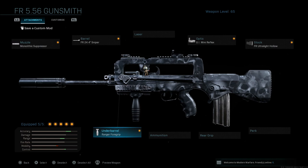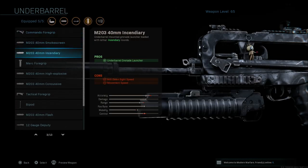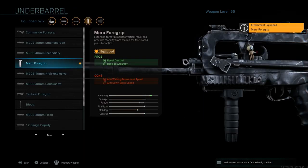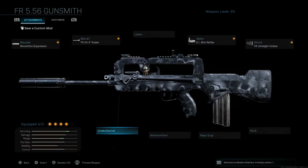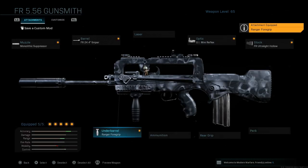With a suppressor, that big barrel, and the Ranger foregrip you're going to lose a bit of mobility. You could go with the Merc foregrip to make up for a little of that mobility — as you can see the Merc puts a tiny bit of mobility back. Or you could go without a grip at all, but I would recommend running something here, even just the operator for recoil control. I really like this setup.